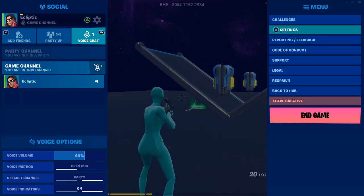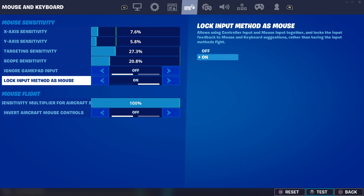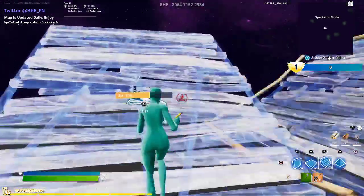The fix is: you want to go to your settings, come over to the mouse and keyboard section, go down and you have 'lock input method as mouse' — turn this off, and then you should be able to build now.